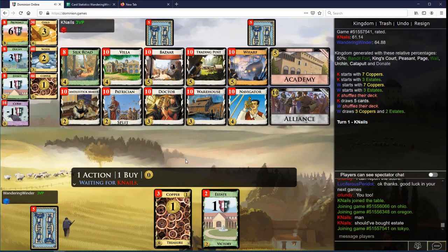Wandering Windor here with some Dominion. We see Wharf, Academy, Alliance, Silk Road, Villa.